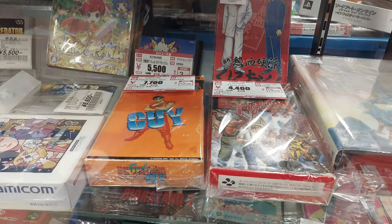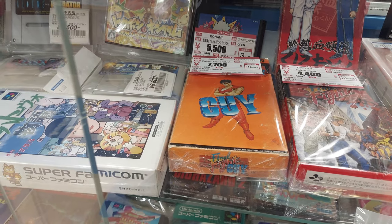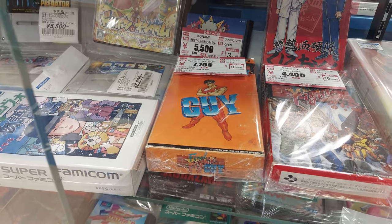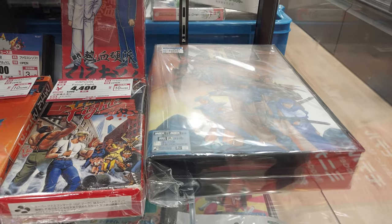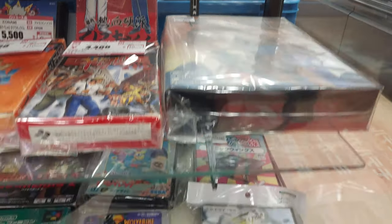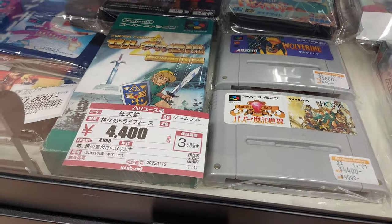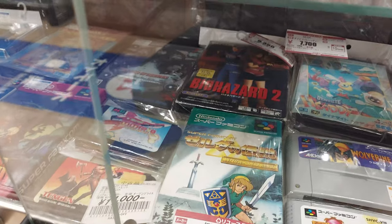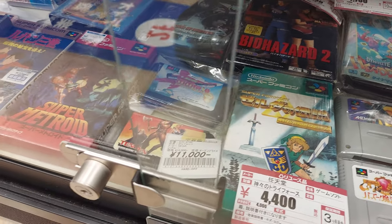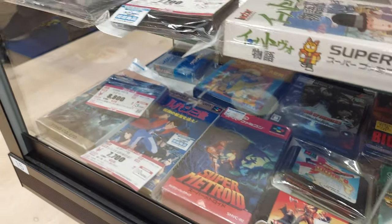Lots of cool stuff. We've got Final Fight Guy — it says it's missing the manual. Final Fight Rising of Red Moon, this is for MSX, 5,000 yen for that. We've got Wolverine on Super Famicom, Biohazard, Zelda, Raiden Densetsu on Mega Drive, Super Metroid, Lupin. Lots of good stuff here.